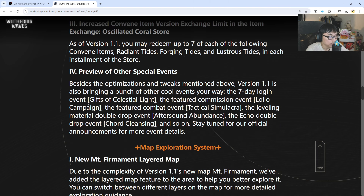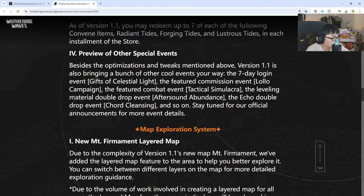Preview of other special events for version 1.1: seven-day login Gifts of Celestial Light, the featured commission event Lolo Campaign, the featured combat event Tactical Simulacra, a leveling material double drop event After Sound Abundance, and — most importantly — an Echo double drop event. This is an event you must not miss. I'm guessing it'll be exclusively tied to the Tested Fields, because there's no way they'd allow unlimited echo farming every single day.